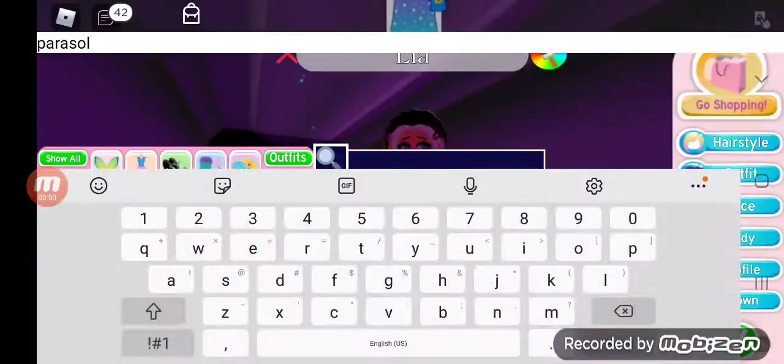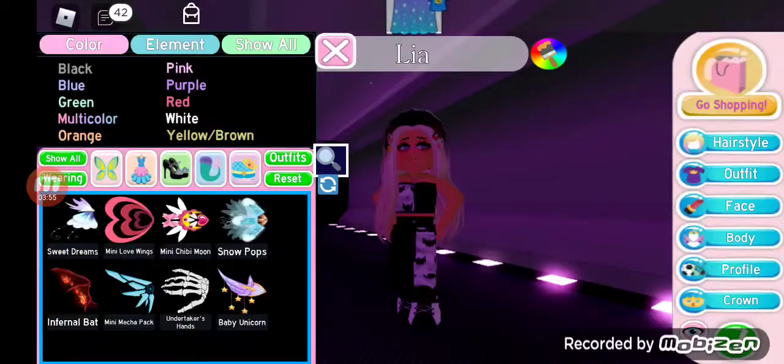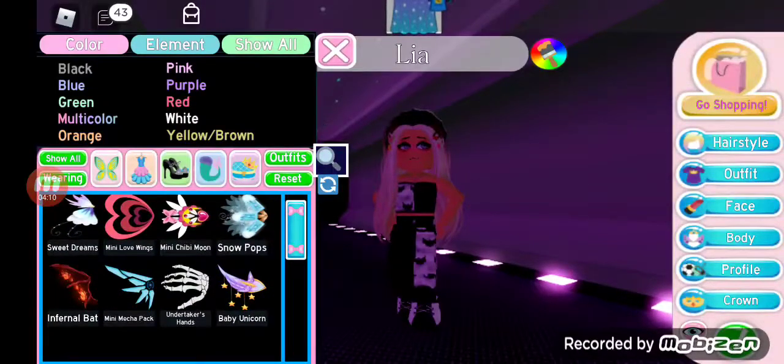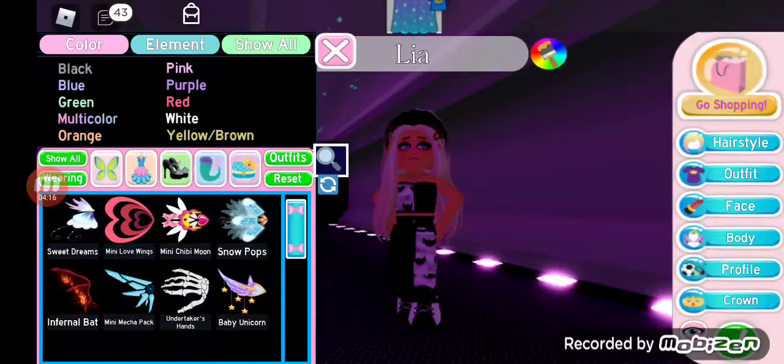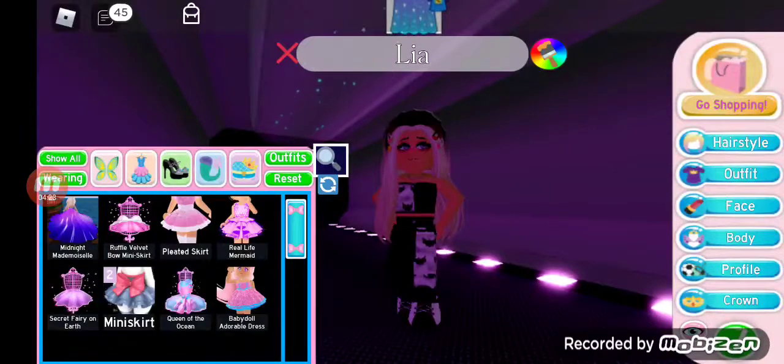Okay so I'm gonna show you guys my inventory now. If you guys have any offers, unfortunately I'll have to get on my computer later so I can customize the settings, because when I try and upload on mobile it just does not work out for me. Anyways, so these are my wings — I have all these, which isn't really a lot, but my favorite ones are the baby unicorn wings.